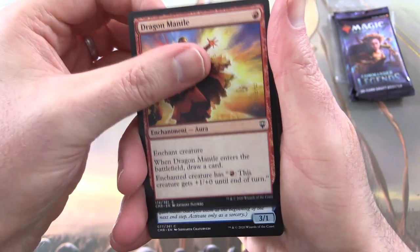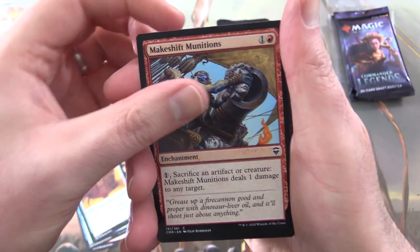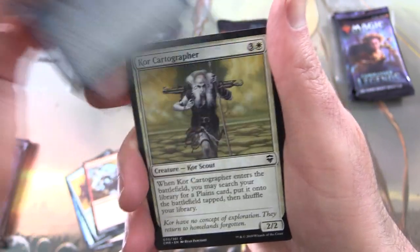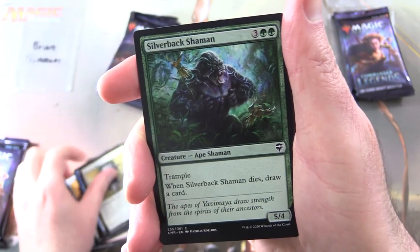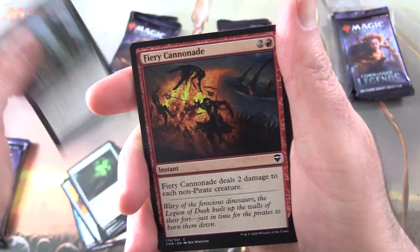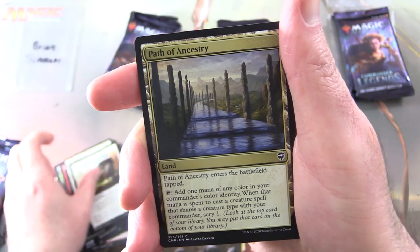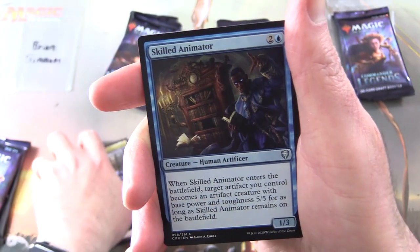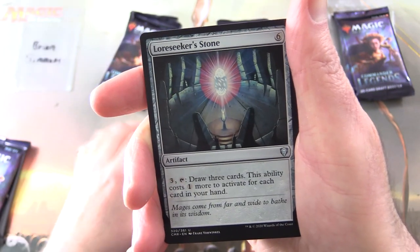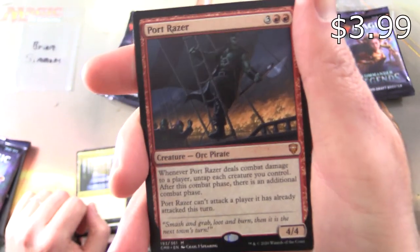We'll start off here with Dragon Mantle, Kite Sail Skirmisher, Jellum Tome, Mateshift Munitions — you, sir, are not a goblin, you're a blue monkey. Avon Surveyor, Core Cartographer, Silverback Shaman, Sears Lantern, Eye Blight Colors, Fiery Cannonade, Sky Wailer's Shot, Trusty Pack Beast, Path of Ancestry. And the uncommons: Skilled Animator, Nadir's Nightblade, Law Seeker's Stone, and the rare — it's a mythic!